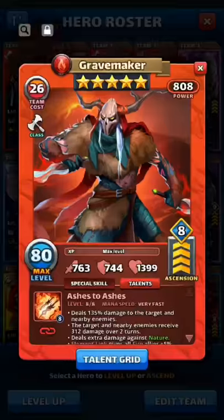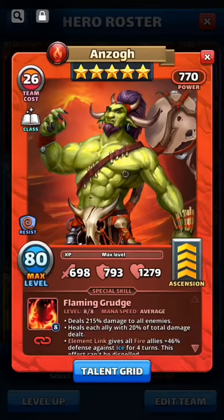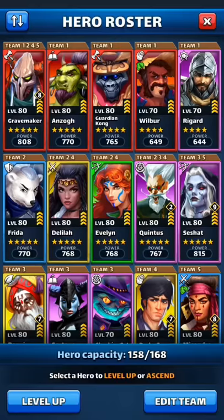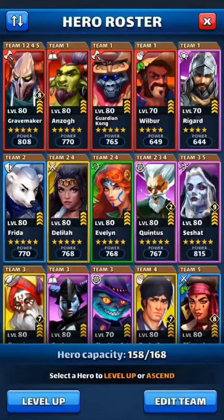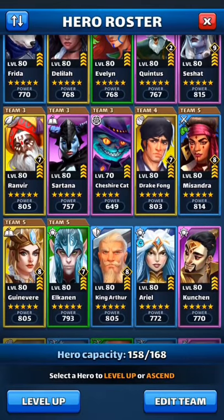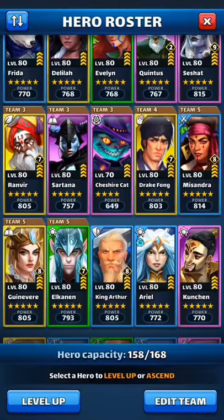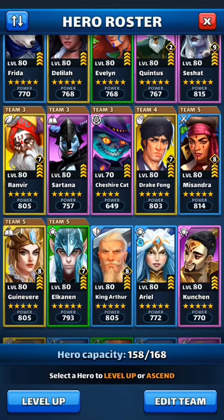Some examples: Gravemaker is a Barbarian, Anzo is a Wizard, Wilbur is a Monk, and so on. There are lots of resources on the internet and on the forums where you can find all the class talents and their special abilities. I'm not going to go through all of them today.